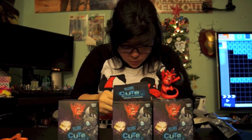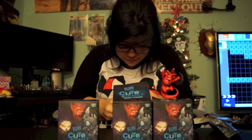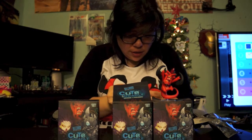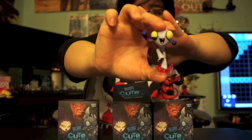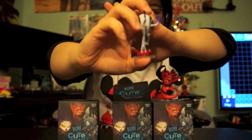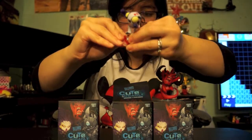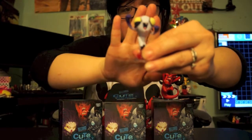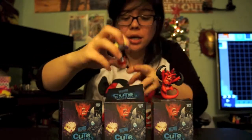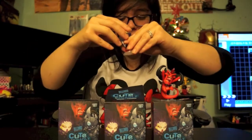We got one of the Murlocs — and it's one of the rare ones! Let's take a look. Here's what he looks like all detailed out. There are two different Murlocs and we got the purple one — out of 36, this is one of the rare figures to get, and I'm super excited! The detail on it just looks like paint splattered and it's really cool.